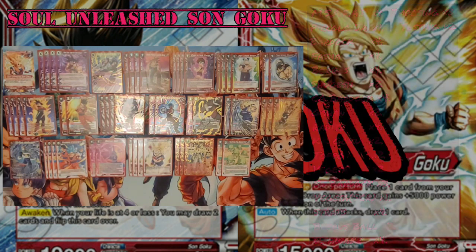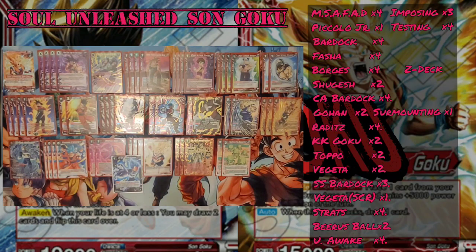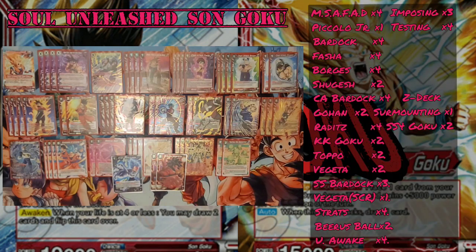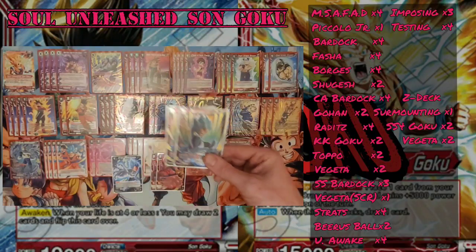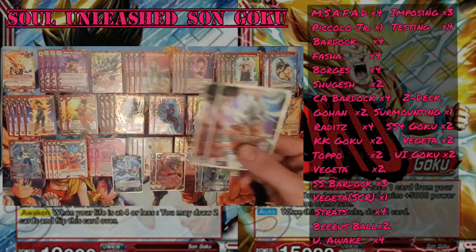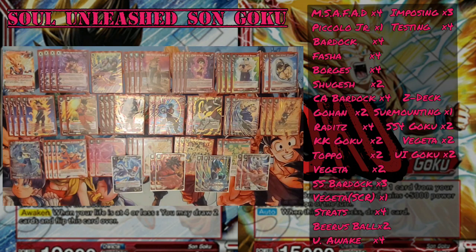For the Z deck, we're playing one copy of Surrounding the Impossible to help get to the Awakening if we're not seeing our self-awaken or if our opponent isn't pressuring us. Two copies of Defender of Life, because it's a good Red Z battle card, and we don't build a lot of Z energy. We also run two copies of Rush Attack Vegeta, though since we don't build Z energy super easily, he's essentially just a 15k body. Rounding out the Z deck are two copies of Ultra Instinct Son Goku Unthinking Onslaught — a 20k dual attacker that can sometimes push you just over the top.